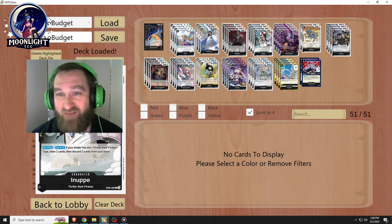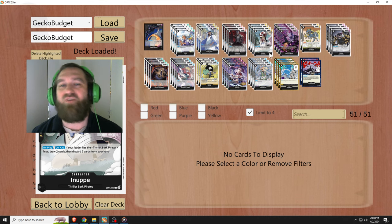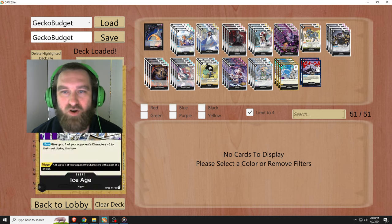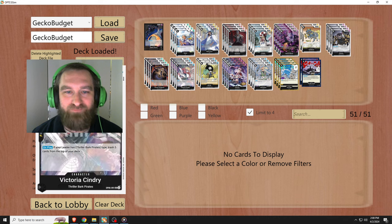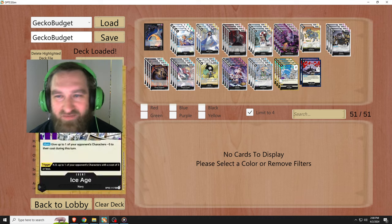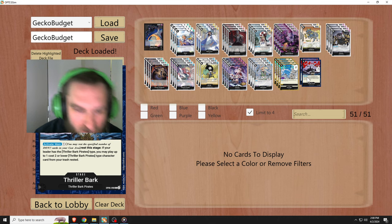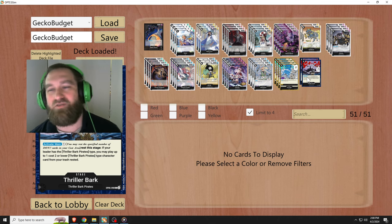If you ask around, you might be able to bum some Absaloms, some Inupes, some Tararalins. Just find someone who has Tararalins, Cerberus, Inupes. Sindri's an uncommon, that might be hard to get. It's not nice to ask for rares, but asking for commons — your friends should be able to hook you up. And Thriller Bark Stage is a common as well.